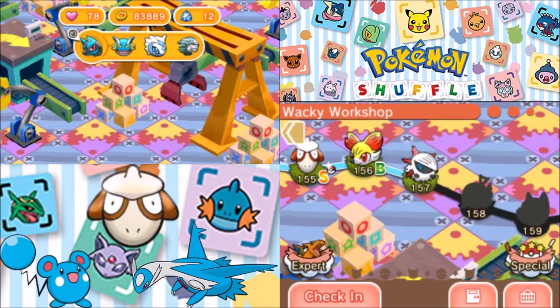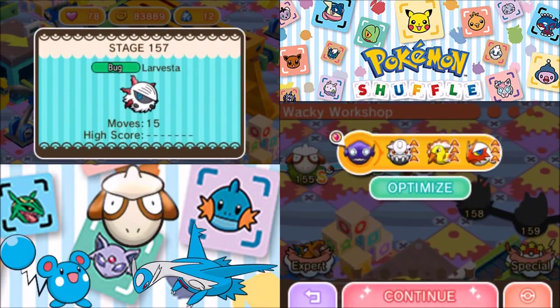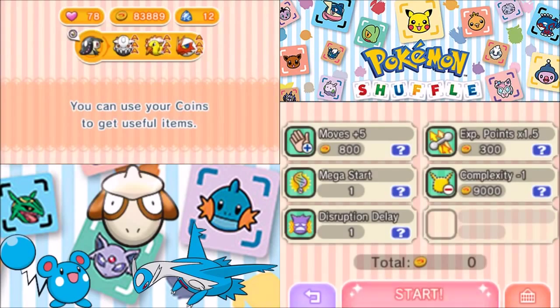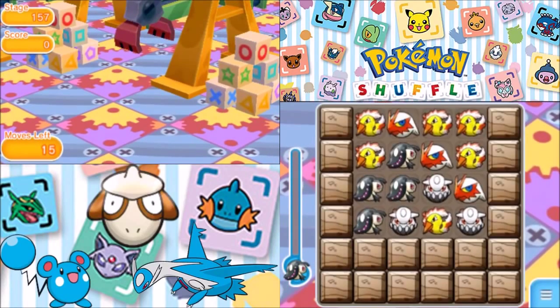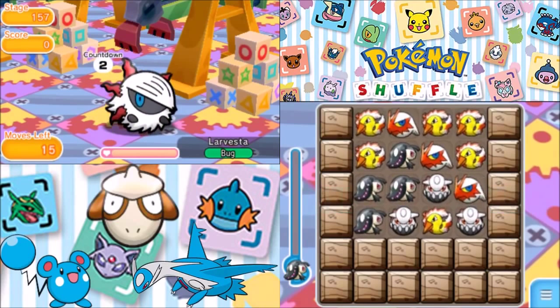Next up looks like it's going to be a Larvesta. For bug types, there's really not much we have for this thing. Steel isn't that good, but it's bug and fire, so we're probably okay here. 15 moves — this can't end well.